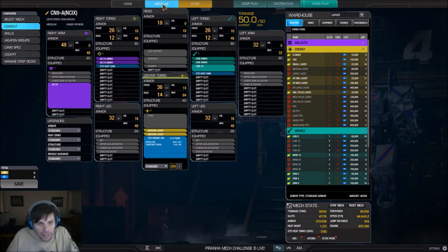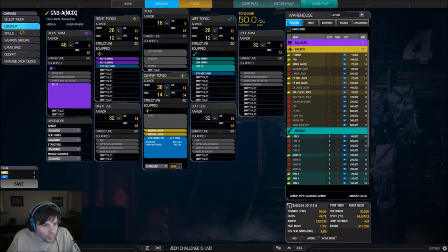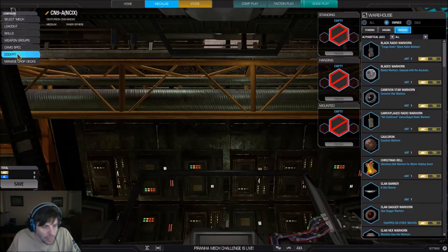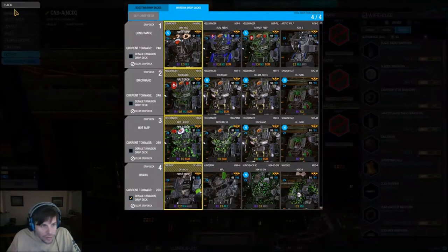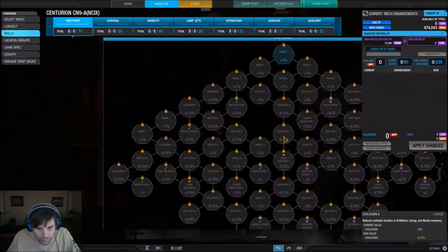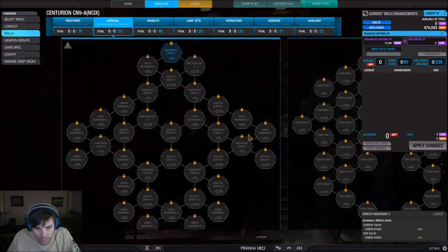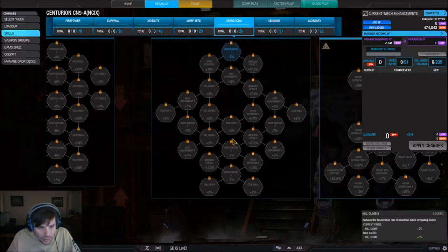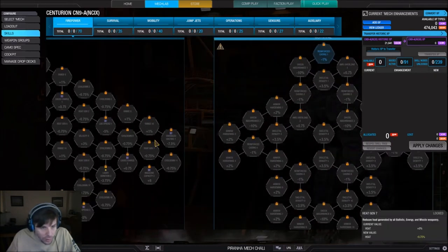When I click on the MechLab tab with my mech selected, it takes me to the loadout screen. On the left-hand side we have: Loadout, Skills, Weapon Groups, Camo Spec, Cockpit, and Manage Drop Decks. We're going to focus on Loadout, Weapon Groups, Camo Spec, and Cockpit. Skills is a whole other beast on its own and we don't have time to cover it in this video.